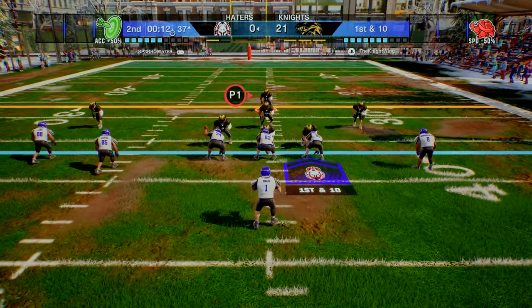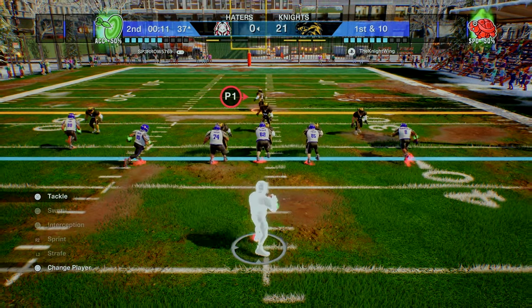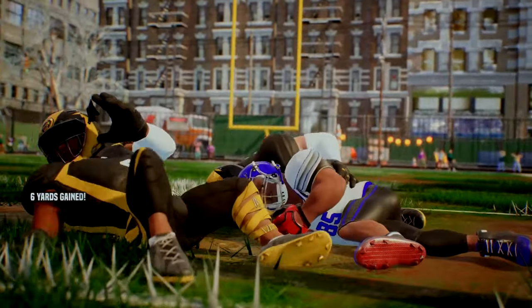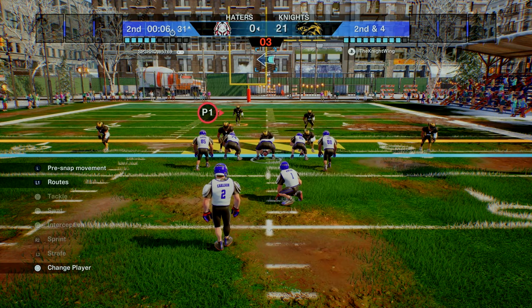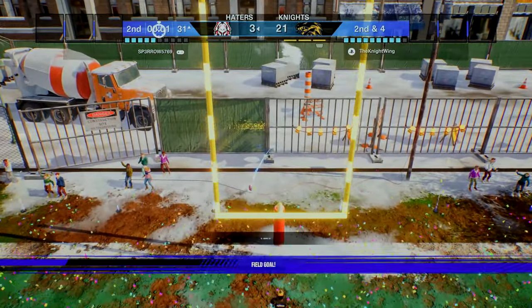With 12 seconds to go in the half we activate turtle speed; he activates Marksman. We try to bait a deep ball for a possible interception, but he plays it safe and throws underneath. He settles for a field goal with six seconds to go in the half to avoid the shutout — the snap, the kick is away, and this one will be good.